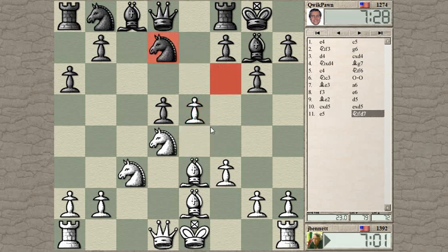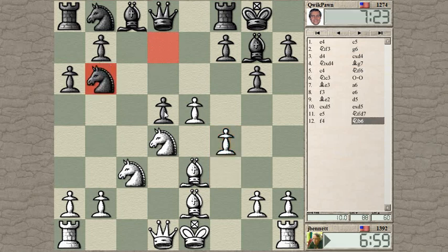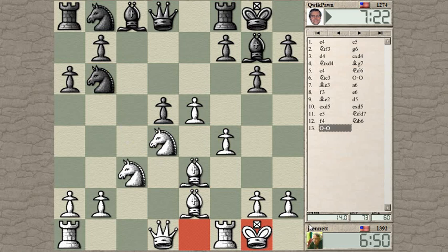When this knight moves, this pawn will be under fire, but I can defend it with f4. I'm also threatening to take the d-pawn. So he defends his d-pawn, and that knight is looking at the c4 square, which is interesting. Let's go ahead and castle — I want to get my king out of trouble before it starts.